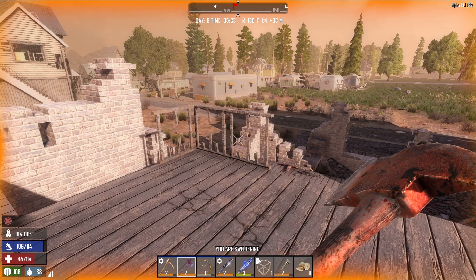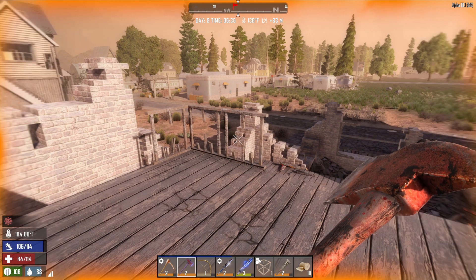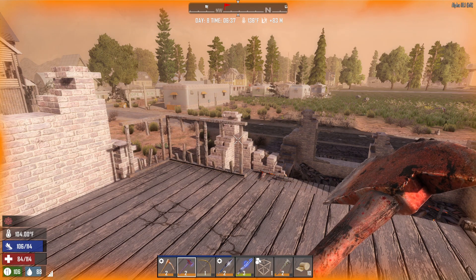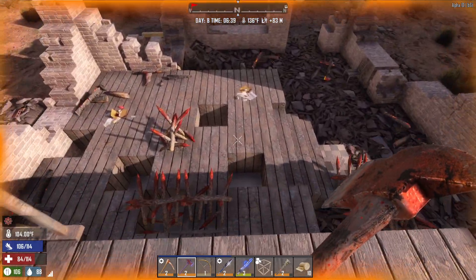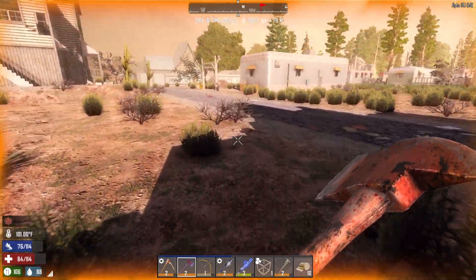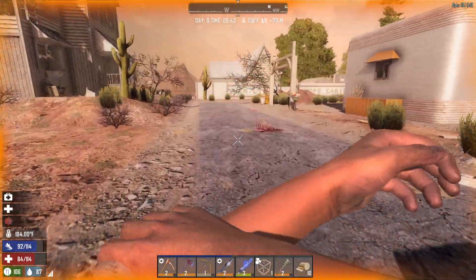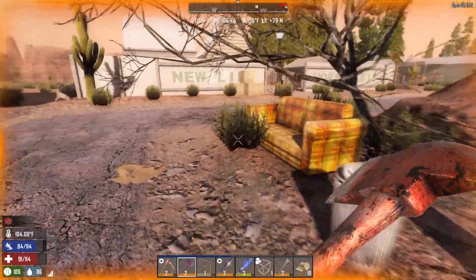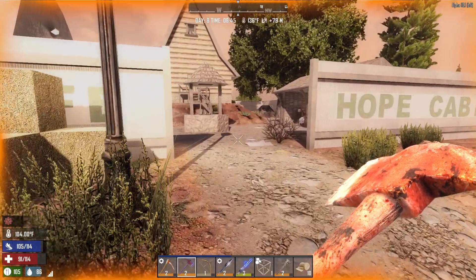Hey, what's going on guys, Chris here playing some Seven Days to Die. We are on the experimental version of Alpha 18 B6 - you can see it right there in the top corner of the screen. We just finished up the horde night, and I accidentally logged off at two o'clock in the morning. When I logged back in, all the zombies came back so I had to deal with them for a little bit. But we're good to go now.